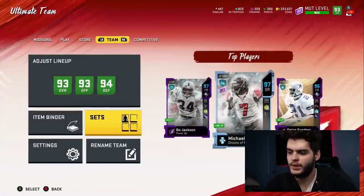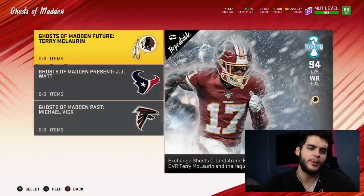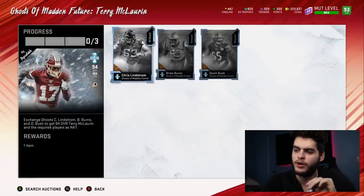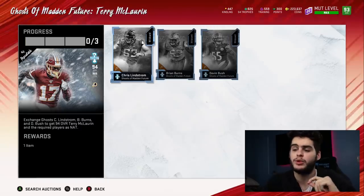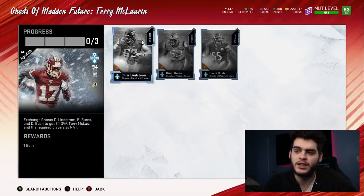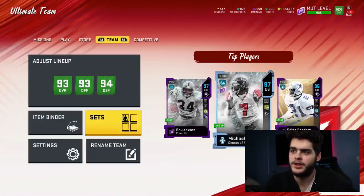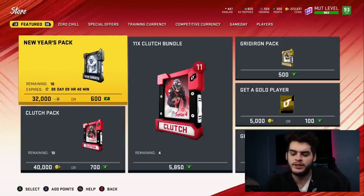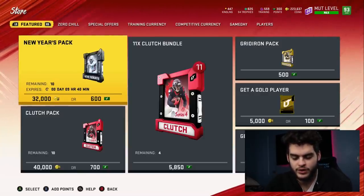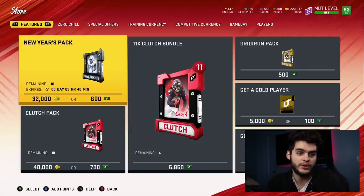So remember the numbers: 240K for Terry McLaurin and 385K to do the set. You're going to want to do it three times. You'll end up with nine of those cards — quick sell all of them at 8,025 kindling each — ending up with 24,075 kindling total, plus three Terry McLaurins. In terms of coins spent: 385K times three is 1,155,000 coins total.